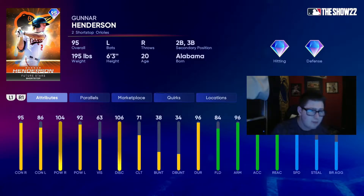Jazz is starting to slump for me, so we're going to try Gunnar out. He will be in a secondary at second base, but he does play short as his primary and can also play third. 95 contact versus right, 86 versus left, 104 power versus right, 92 power versus left, 63 vision — it's okay, we'll be on All-Star. 84 fielding, 96 arm, 92 accuracy, 81 reaction. Phenomenal fielder. 77 speed is not bad at all.